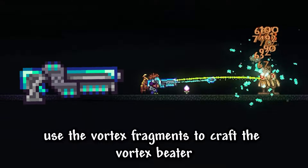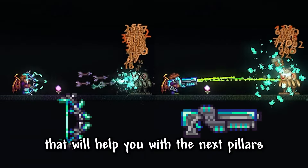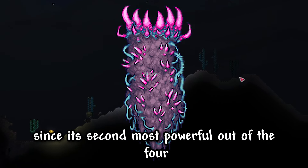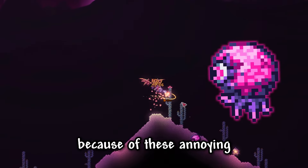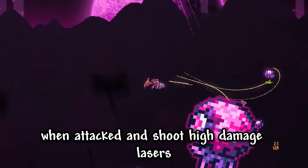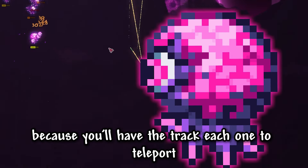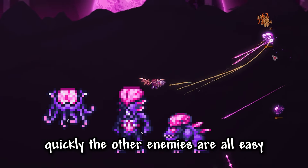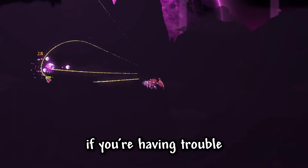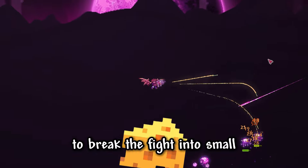Once you defeat the vortex pillar, use the vortex fragments to craft the vortex beater or phantasm — both are great weapons that will help with the next pillars and moon lord. The next pillar I'm going to fight is the nebula pillar, since it's the second most powerful of the four. This is where things get trickier because of nebula floaters, which teleport around to different parts of the screen when attacked and shoot high-damage lasers. Be prepared to track each one's teleport and quickly change the direction of your attacks. The other enemies are easy, and the majority you'll kill are brain sucklers. If you're having trouble, you can make a bed outside the zone or go in and out to break the fight into manageable pieces.